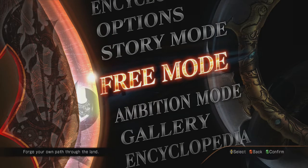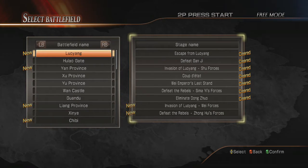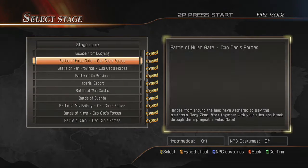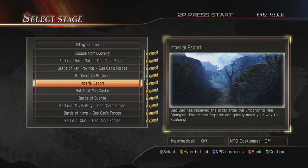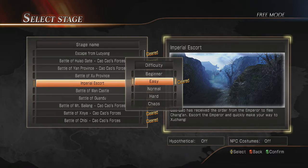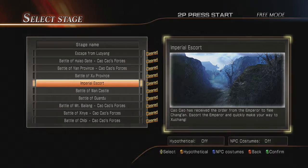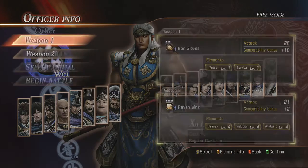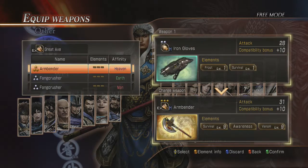Hello everyone and welcome back to my weapon guides. Today we're going to be getting Zhu Huang's weapon — really easy to get, so not a big deal. You're going to want to do Imperial Escort here and keep the Emperor safe on hard as usual. Go ahead and pick Zhu Huang.